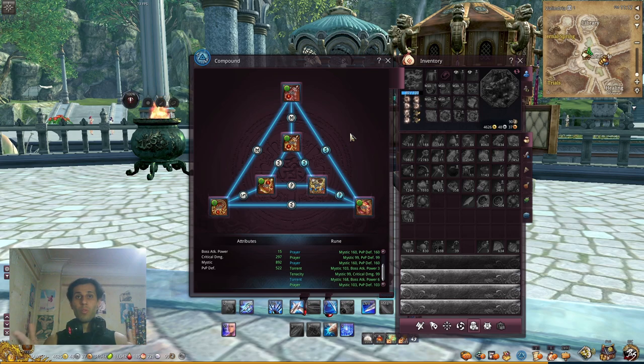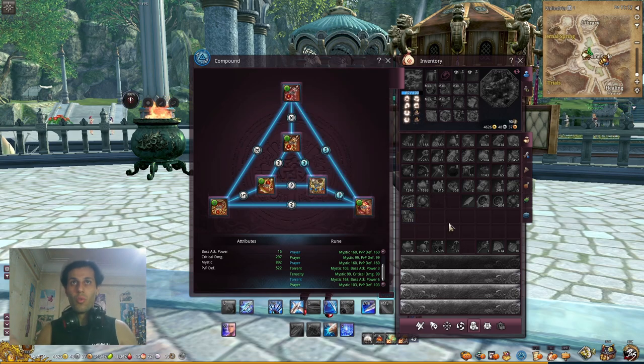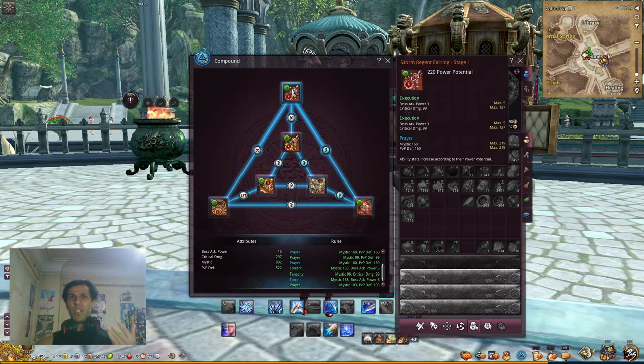That's all about the compound system — it's not hard once you understand it. For PVE, try to get critical damage, mistsplit, and boss attack power — those are the best stats. For PVP, focus on critical defense or PVP defense. You can also focus on HP if you need it for PVP, otherwise go for the PVE stats.